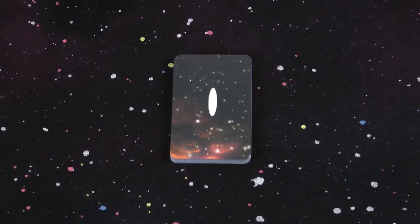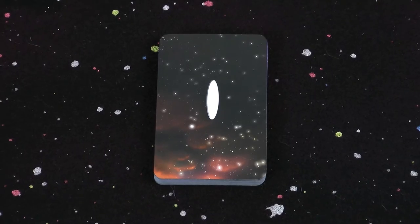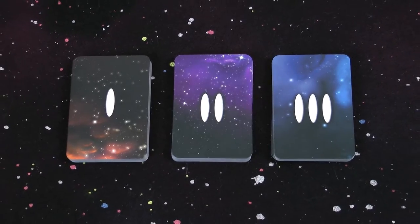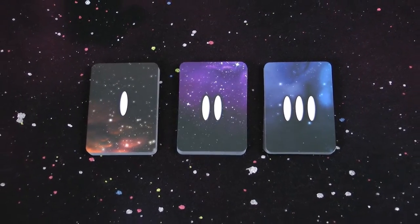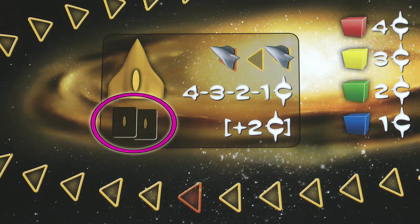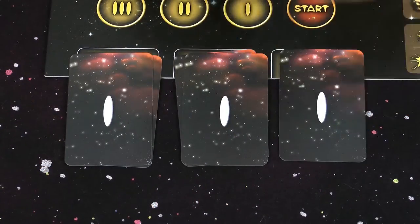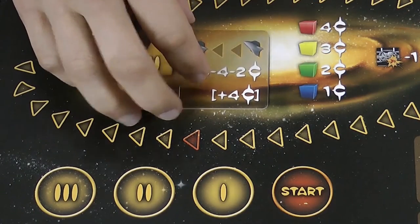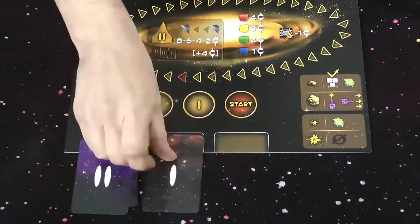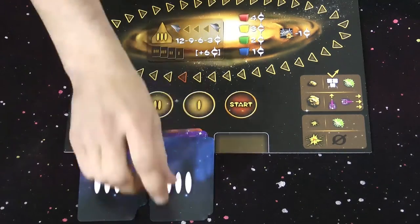In the test flight we used a fixed set of 8 adventure cards all drawn from the deck with the 1 on the back. But in the full game you'll use a random set of cards drawn from different decks depending on the round number. Before you start building you need to make 3 piles of adventure cards. Each pile should contain the cards depicted on the space on the flight board. So in round 1 you make 3 piles of 2 cards each, placed in the slots just here. In round 2 each pile is now 2 cards from the 2 deck and 1 from the 1 deck.